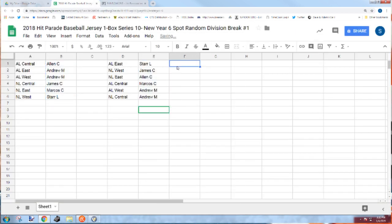Star, you have the AL East — that's the Yankees, Red Sox, Blue Jays, Rays, and Orioles. James, NL West — Dodgers, Rockies, Diamondbacks, Giants, and Padres. Allen, NL East — Marlins, Phillies, Braves, Nationals, and Mets. Marcos, AL Central — Indians, Twins, White Sox, Royals, and Tigers. Andrew M., you have the AL West and NL Central — that's the Astros, Angels, Mariners, Rangers, A's, Cubs, Brewers, Cardinals, Pirates, and Reds. All right, just one jersey, and if your team pops up it's all yours. Good luck.